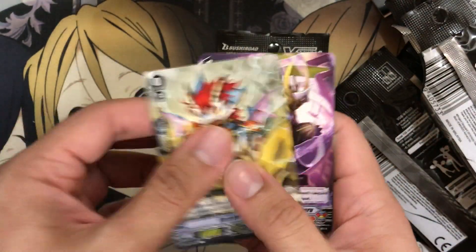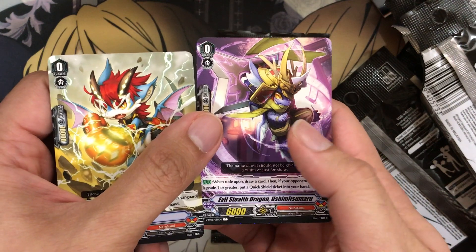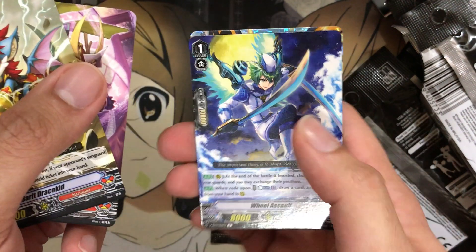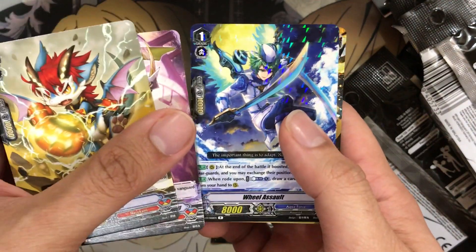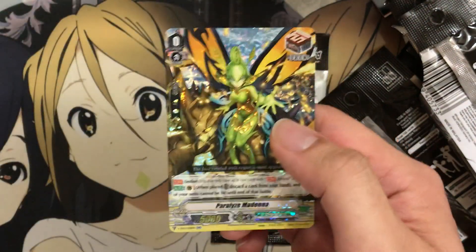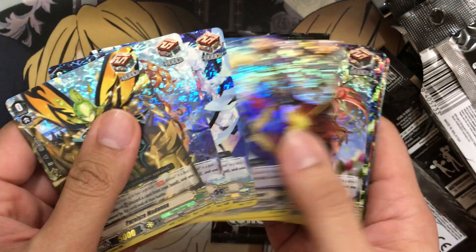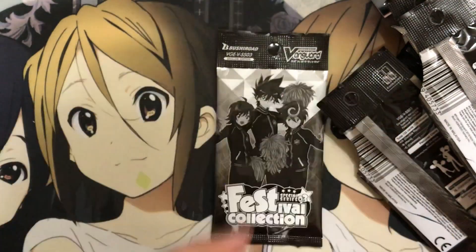Barret Draco Kid again. Evil Stealth Dragon Ushut sumari — sorry if I butchered that. We have Wheel Assault, another triple rare from Aquaforce remade to a rare. And our second Paralyzed Madonna — I think we've gotten some of the draw triggers already in this, like the Gear Chronicle one.